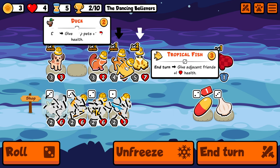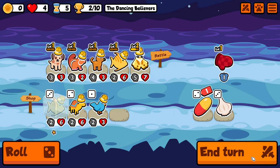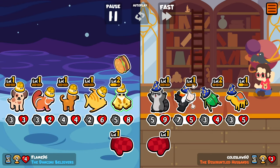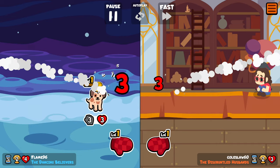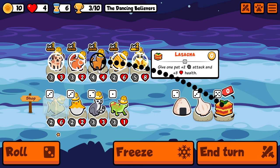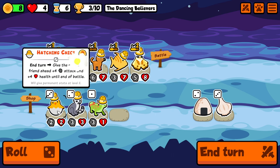Here we find a tropical fish, so now we have a way of scaling as well, apart from the puppy. I think we are set up pretty nicely. We might still be losing to gecko plus garlic press plus hatching chick teams — you know how that goes — but I think our setup is pretty strong. We even find a hatching chick of our own, so we'll be taking that most likely instead of the chipmunk.